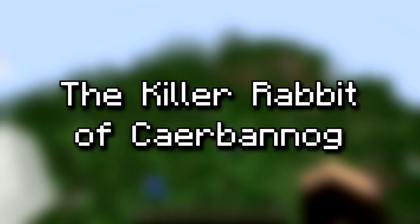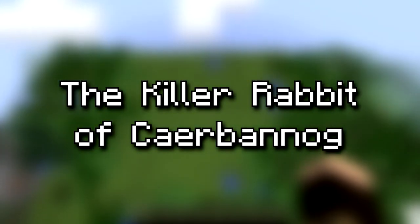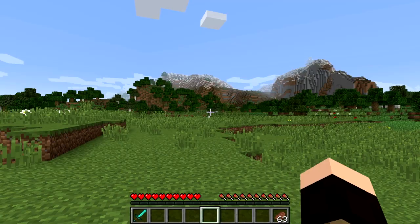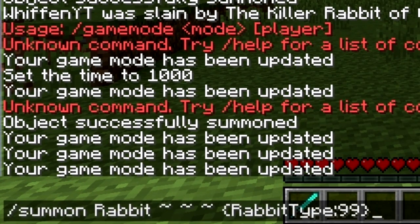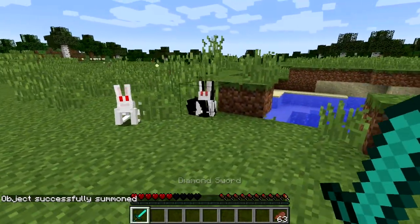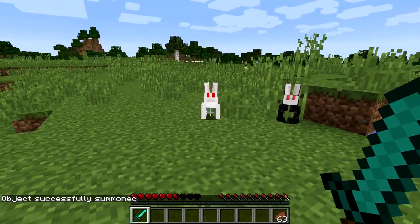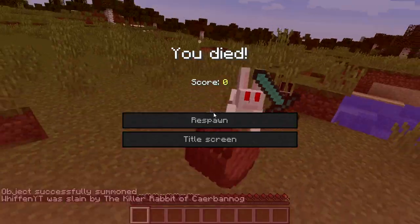There's also a new boss within this snapshot — the Killer Rabbit of Caerbannog, which is terribly hard to pronounce. This rabbit has a 1 in 1000 chance of spawning but can be spawned using the following command. Its texture is a normal white rabbit with red eyes and it will actually come towards you rather than run away. The Killer Rabbit deals 4 hearts of damage per attack, so be sure to take it down fast.